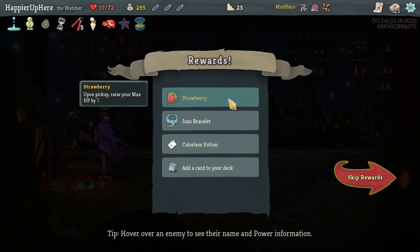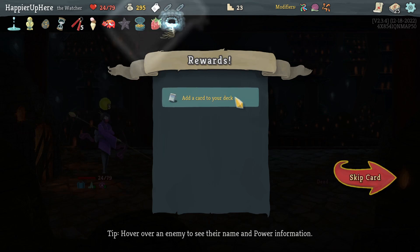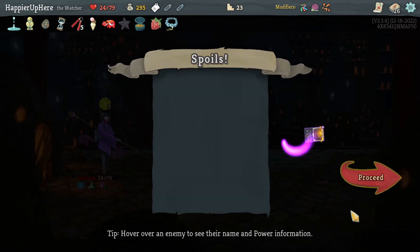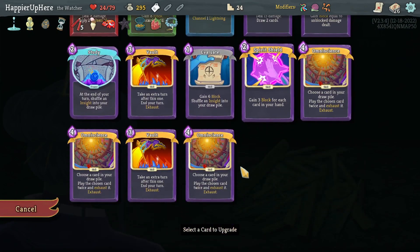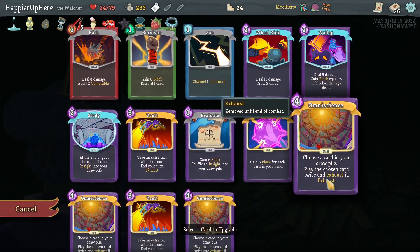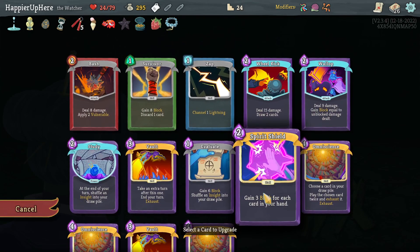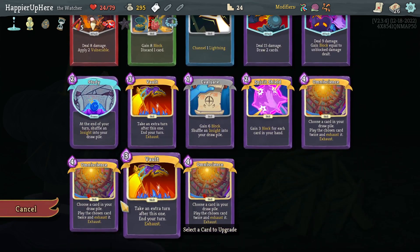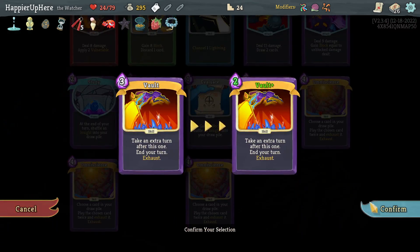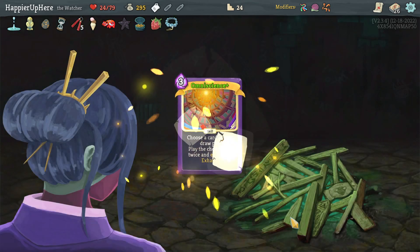Got a Strawberry. Picked up Race from X3 by 7, and Juiced — normal enemy combats are now encountered in question mark rooms. Colorless potion and Omniscience number three. Funny if I get a Collector bonus on Omniscience. Let me upgrade Omniscience — actually should I upgrade all Omnisciences or upgrade Vault to make it cheaper? I'll upgrade Omniscience so I can play it even without Miracle, though I'll try to save Miracle for when I draw Omniscience.